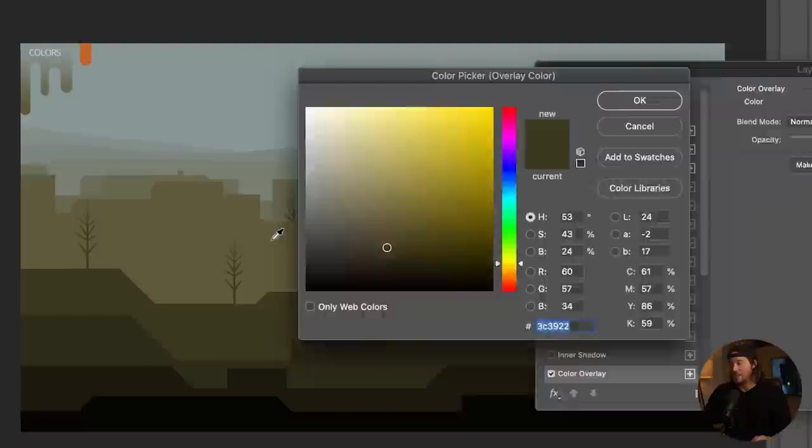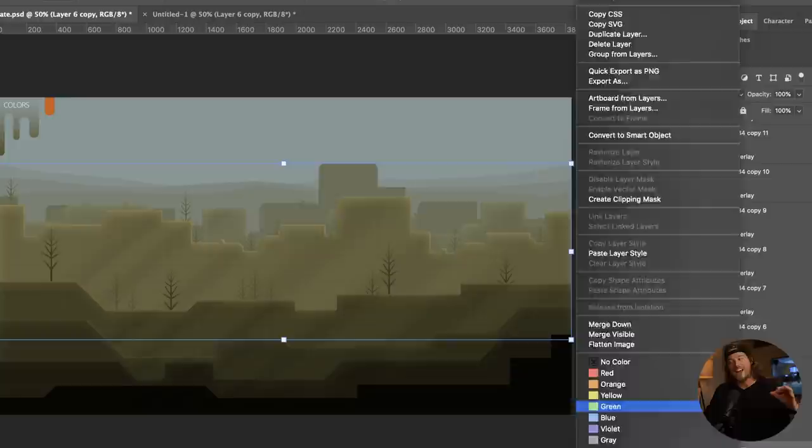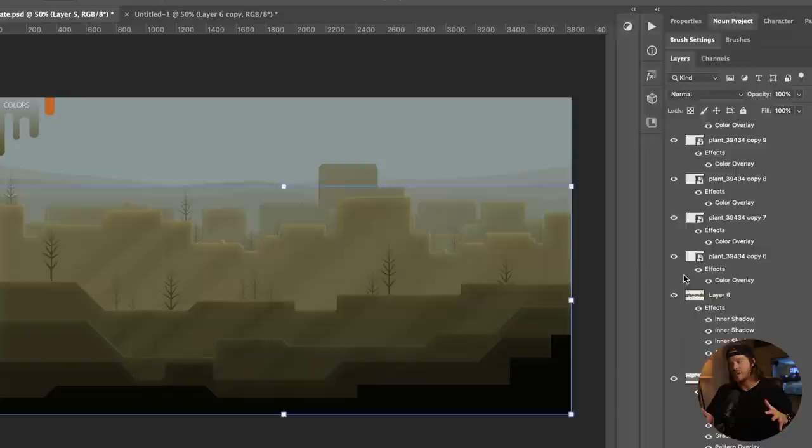Speaking of saving time, I'm a huge fan of layer styles. I have a 45-degree angle highlight, a 45-degree lowlight on the edge of every single layer, along with a gradient making it look like there are sun shafts going across each layer. Now I'm adding a little bit of fog.